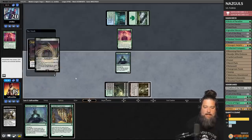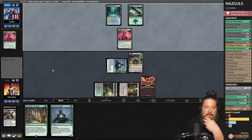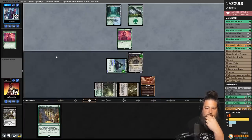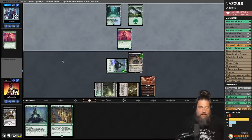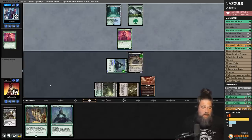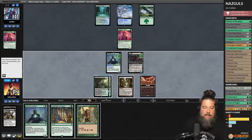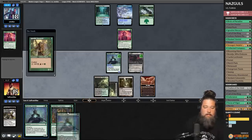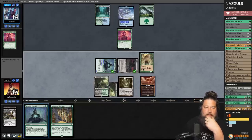Play Overgrown Tomb untapped, Nazgul — tempted by the ring, Masked Vandal becomes the ring bearer. Opponent drops to 18. A land for Coco would be sweet. Apart from directly answering the One Ring, I think the way to beat it is being aggro enough that the life loss actually matters — easier said than done when it gives protection from everything for a turn.